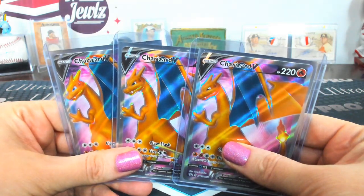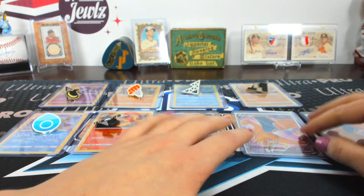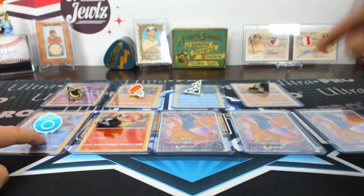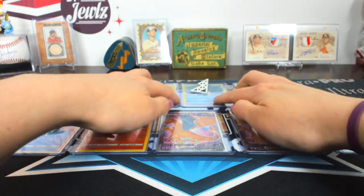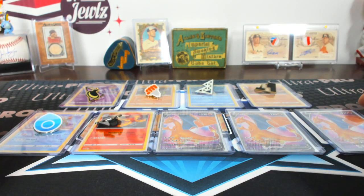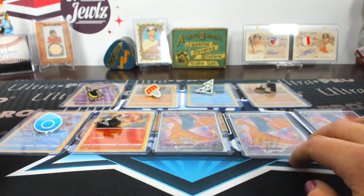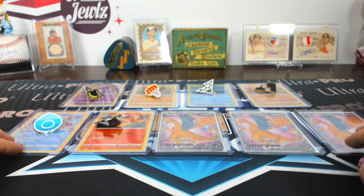We're going to do the random.org blue box random. Numbers eight, seven, and six — the last three are going to get those Charizards. Wait, we have thirteen spots — that number was wrong. Hold on, let me do this again. We should use random.org, not the blue box — I said that wrong, because we're going to random all the extra stuff.